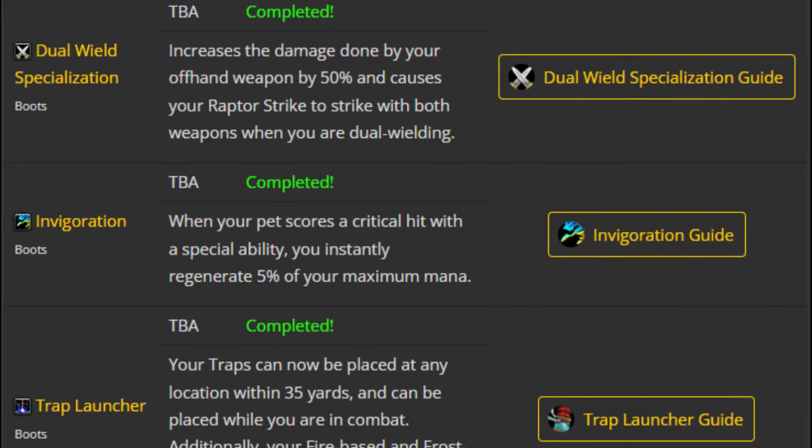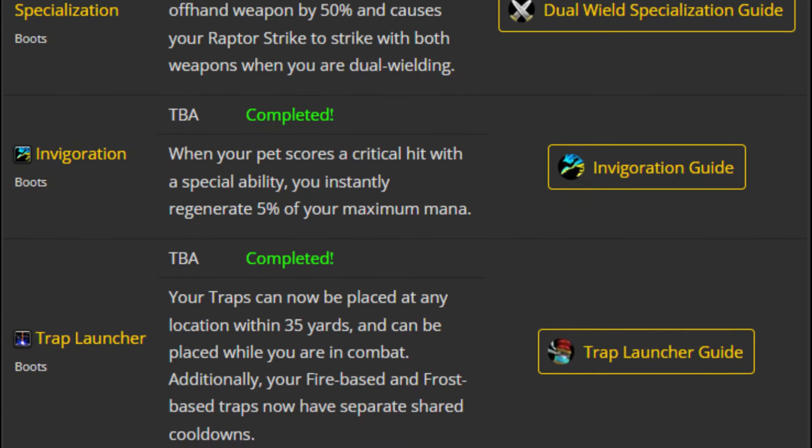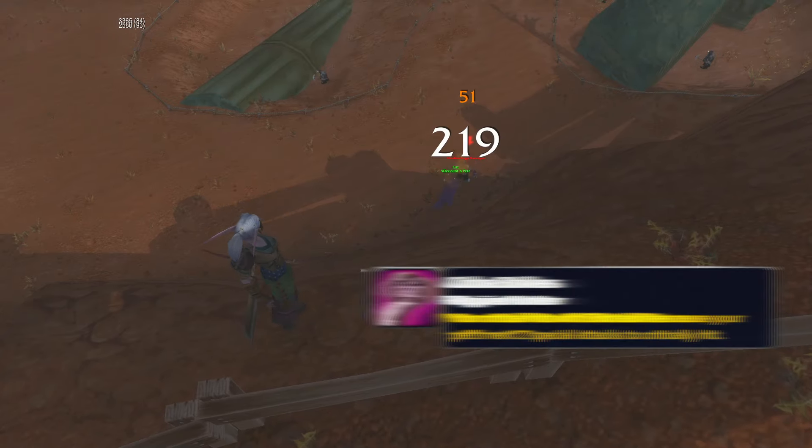It also shares a slot with Dual Wield Specialisation and Trap Launcher, so even if Aspect of the Viper wasn't a thing, it's still not looking great. The other rune for Hunters I want to mention is Cobra Strikes.